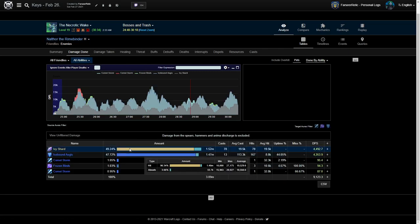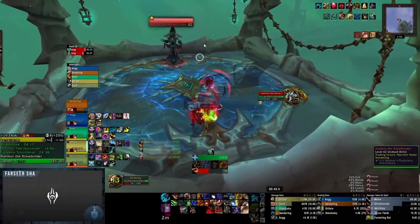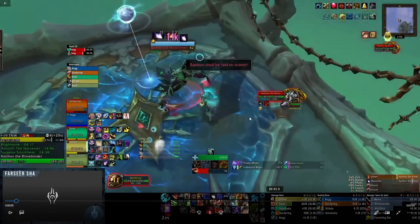The tanks that will struggle most here are Guardian Druids during windows when they don't have Incarnation and are out of Frenzied Regen charges, Monks, and Warriors. Those three can struggle a lot. The healer needs to funnel a lot of healing into them — at roughly 4k DPS on the tank, the healer needs to sustain 75% or more of that. A Guardian Druid might self-sustain around 3k HPS, making it easier for themselves, but a Warrior with mostly Spell Reflect and Ignore Pain doesn't have nearly the same healing throughput.